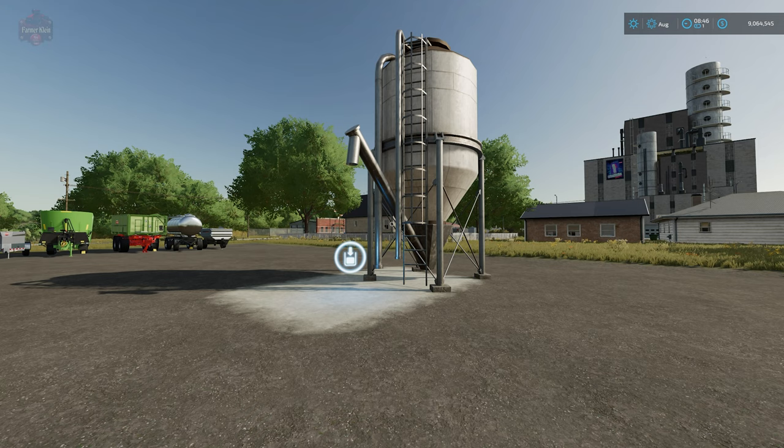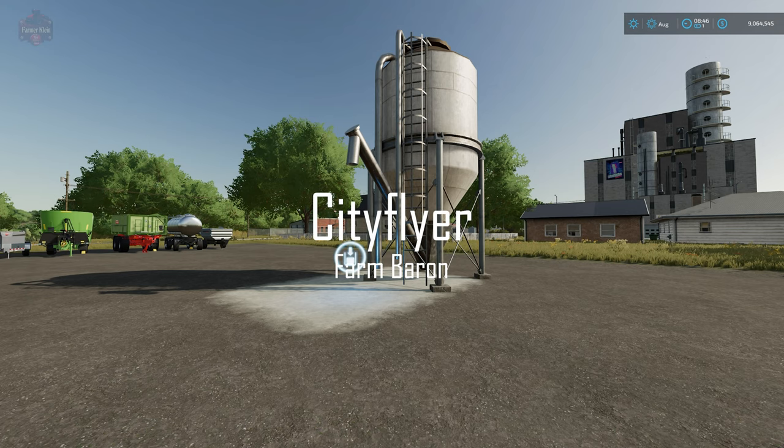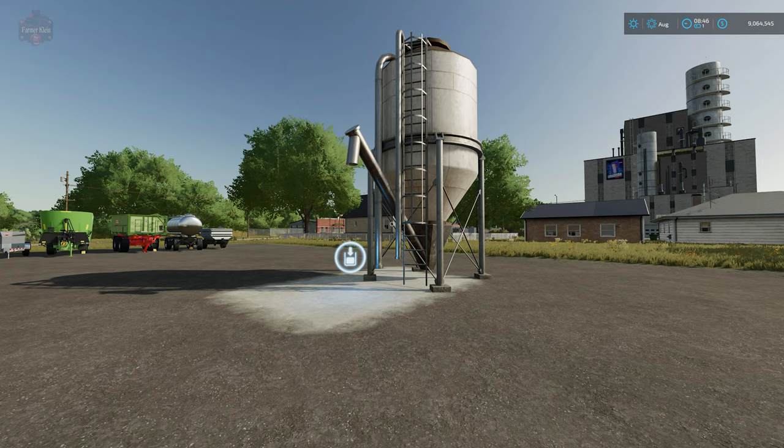Before we dive into this particular mod, this video is brought to you by CityFlyer — thank you for being a farm baron. So here today we're going to take a look at the Multifruit Buying Station by 82 Studios. This mod can be found over at the FarmingSimulator.com website, the in-game mod hub, and it is available for all platforms.